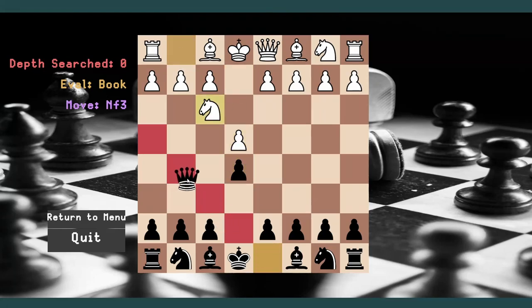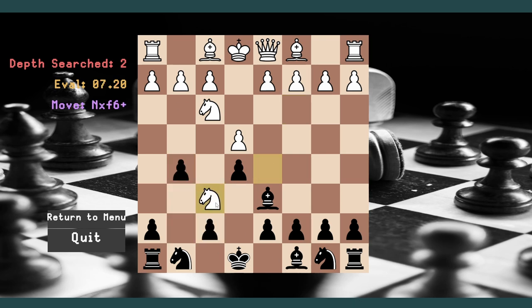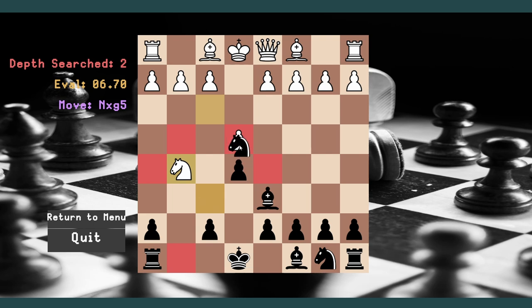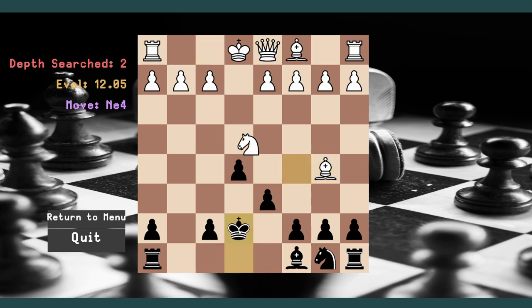Moving over to medium, this bot is a little bit better. As you can see, it can start searching some depth — it's evaluating different moves. I'm losing pieces again. It has an eval of 12.1, meaning it has searched two moves ahead and made a move that is 12.05 better than us by a pretty large margin.